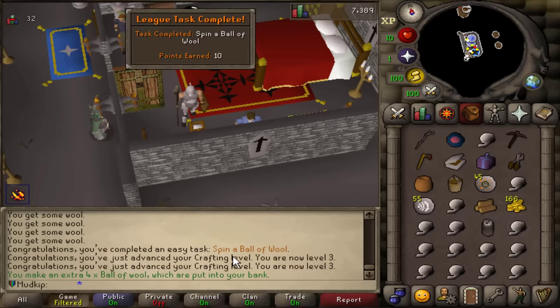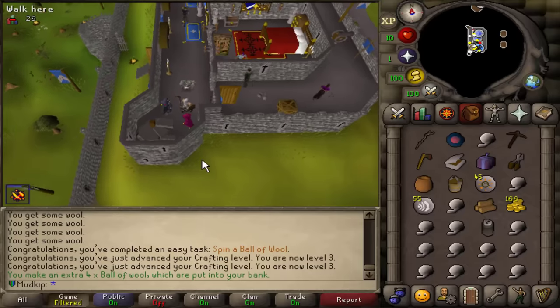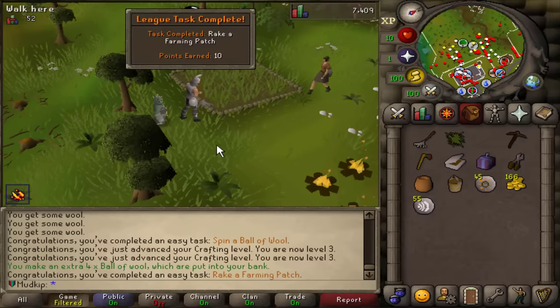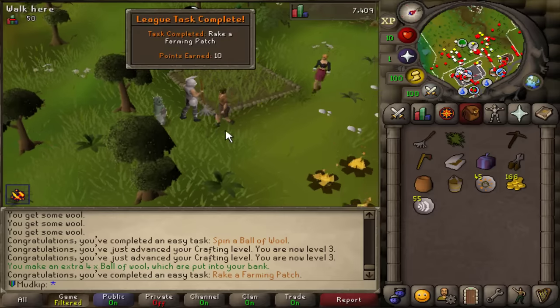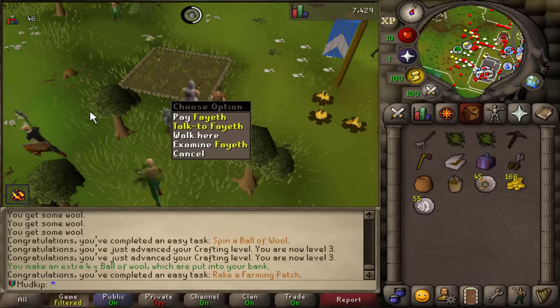We've got 'spin a ball of wool.' It made all of them at once — you make four extra balls of wool and they get deposited into the bank. Since I got a rake, I can rake the farming patch. But if you didn't have one, you could just buy it from the farmers that watch the patches — they all sell them if you talk to them.